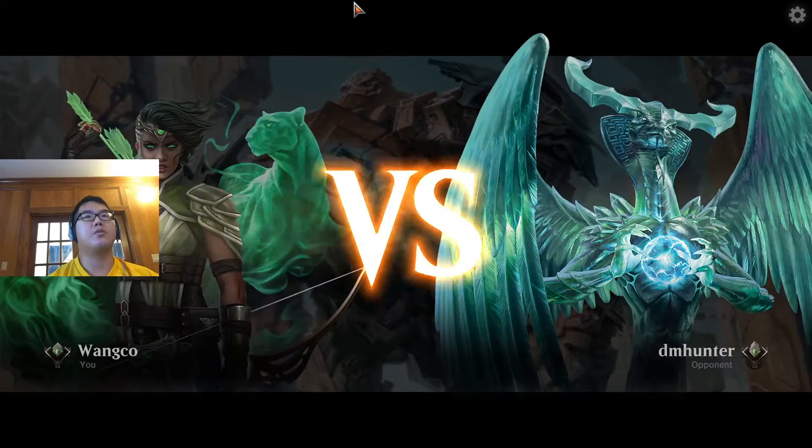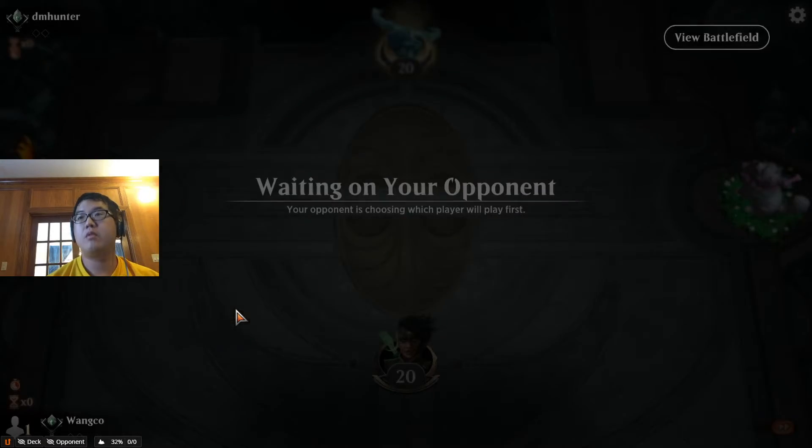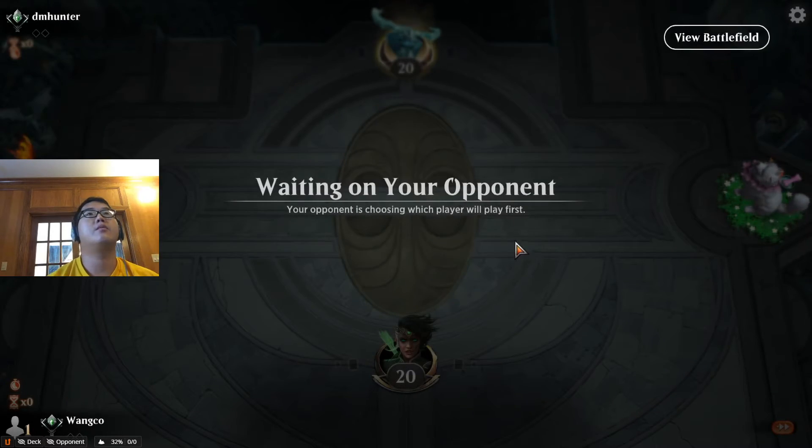Hello, Robbie Wong here. We're going to play some Historic Best of Three against DM Hunter. We're playing Gruul Aggro. We're going to be on the draw — good way to start the day, losing the die roll.